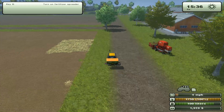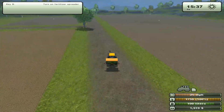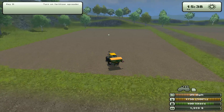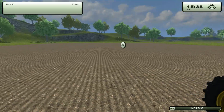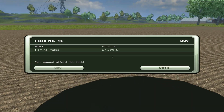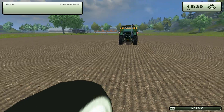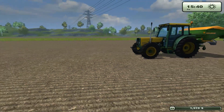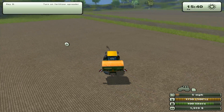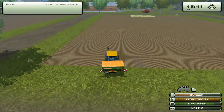We can drive back to the adjacent field and check out the pricing. You can also get this information from your PDA, but a good farmer always goes to the field he wants to buy next and checks it out. It's good humus here - how much would that be? Only twenty four thousand five hundred! It's not even that much - I was thinking it would be way more expensive.